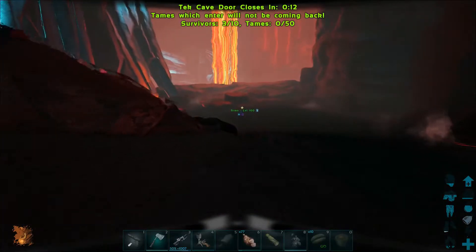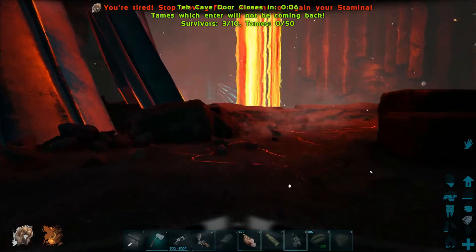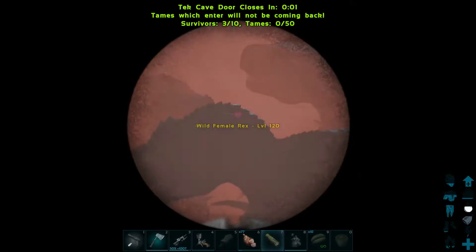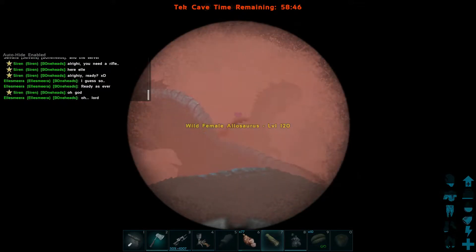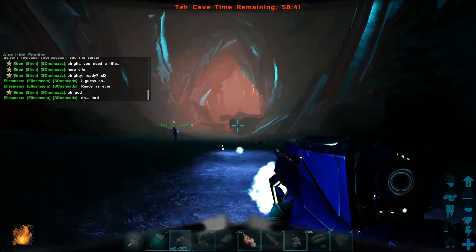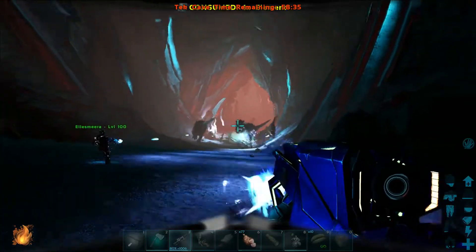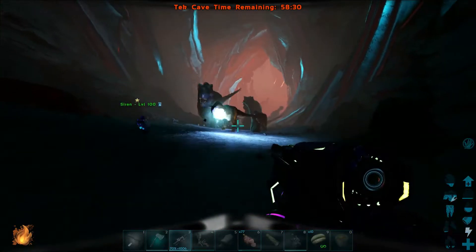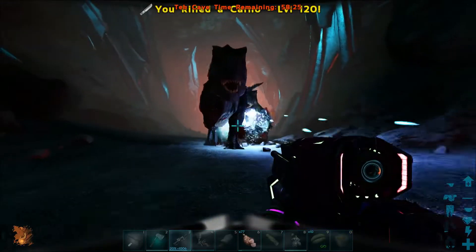That looks promising - a lava waterfall. That's a T-Rex. T-Rexes! And there's some Karnos and a Capro, and they're all level 120. Are they aggressive? Yes. Fly! Capros - why Capros? I can't fly. Watch your heat.